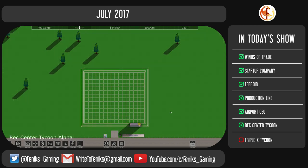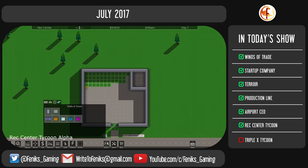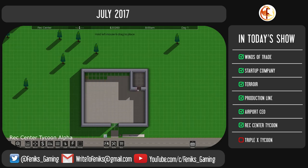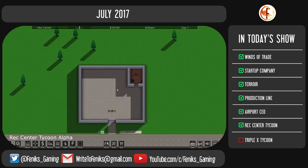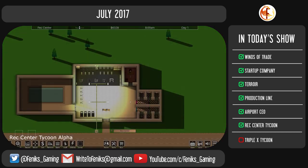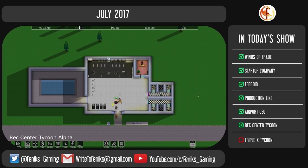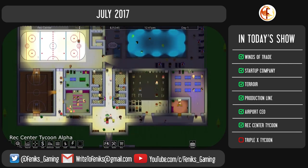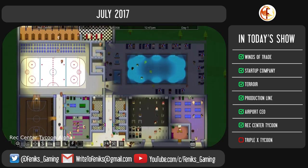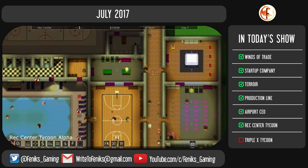Rec Center Tycoon is announced to release in July this year. It draws inspiration from management classics like Theme Hospital to give you a deep business management game where you build and run a recreation center from the ground up. You will micromanage employees, finances, customers' needs and much more. The game features both career and sandbox experience. You will have access to over 100 buildable equipment items and various employees to suit your recreation center style, and you will be able to create your own uniforms and even design your own fitness classes.